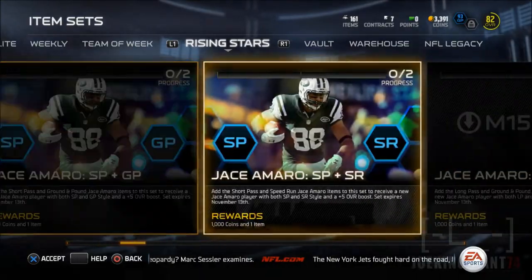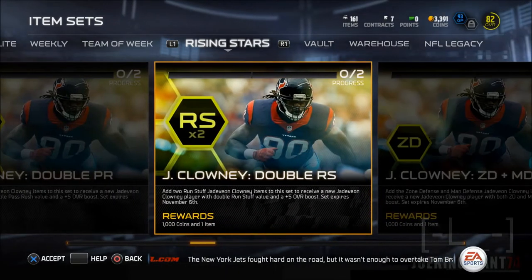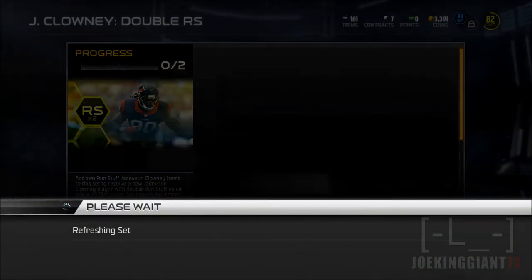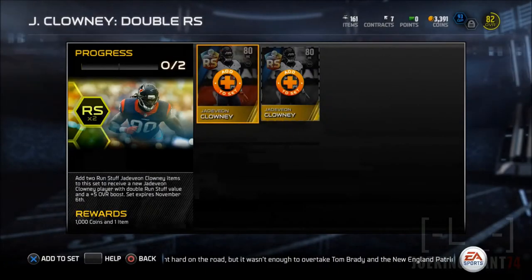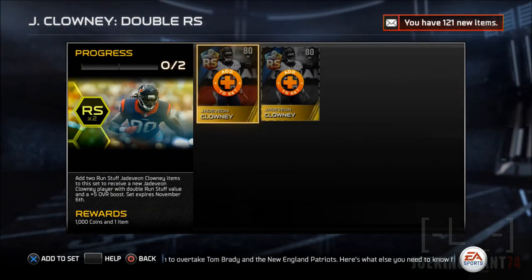You can already see Jason Mara — I'm going for that guy too, so stay tuned for that one. Jason Mara is going to be a great pickup especially with Ground and Pound along with Colonel Patterson. That offense is going to be a beast. You're gonna get 1,000 coins plus the 85 overall Jadeveon Clowney.